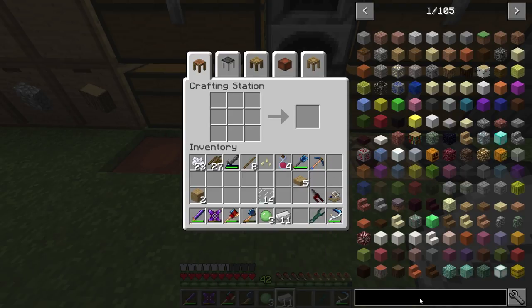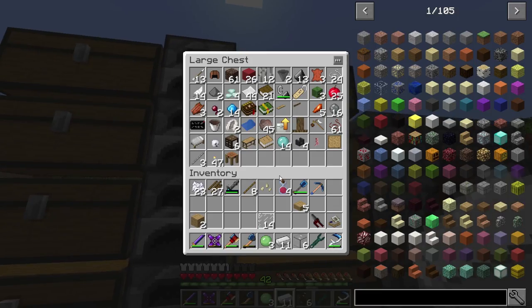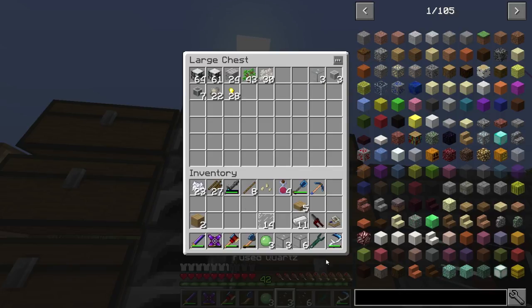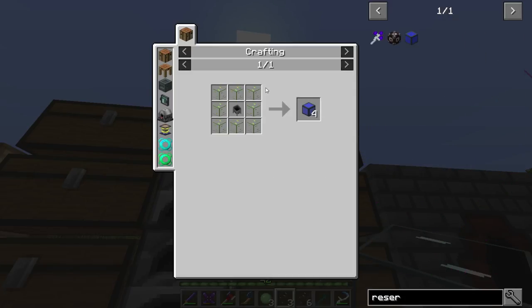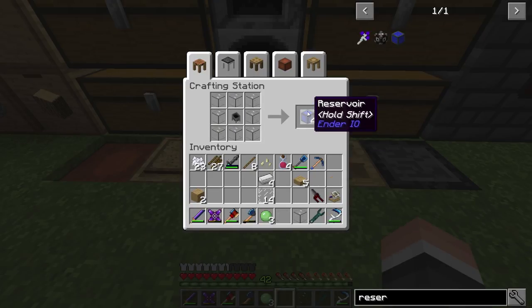Oh, I completely forgot - I want to grab this. I made some fused quartz and we're going to make ourselves a reservoir as well for an infinite water source. So we should do that. Reservoir. We'll need a cauldron - I don't think we have any of those. There we go, a cauldron and a reservoir.